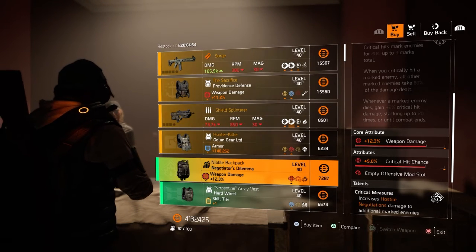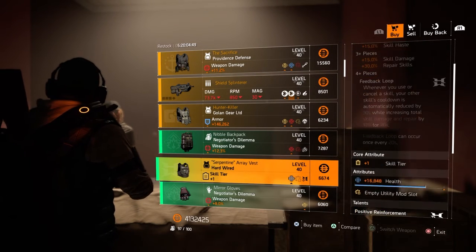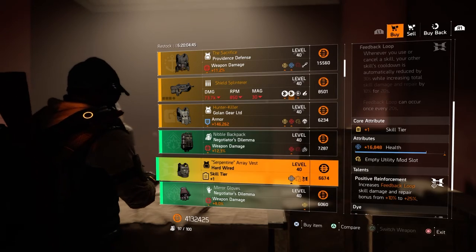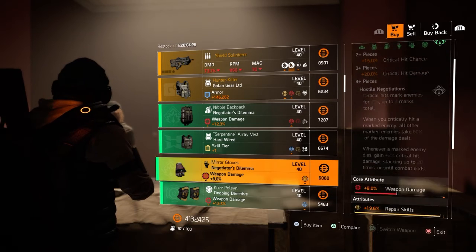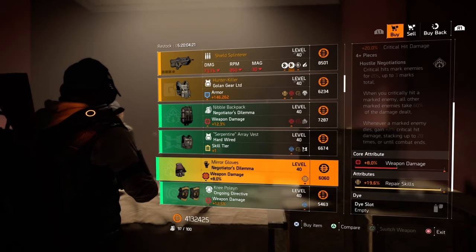Next we have a Hardwired chest piece with +1 skill tier, 16,000 health, and an empty utility mod slot. Next we have Negotiator's Dilemma gloves with 8% weapon damage and 19% repair skills.